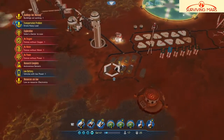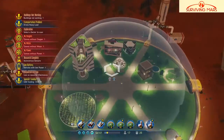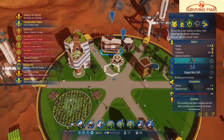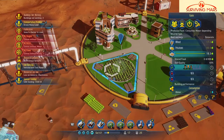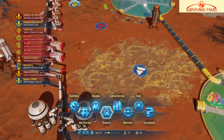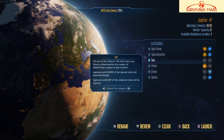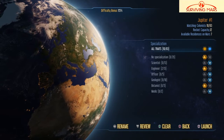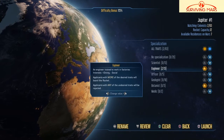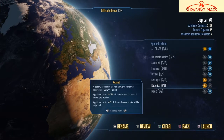Buildings not working — one. Why is it not working? No food. Let's see, we've got those. Can we eventually make a resupply? Can we get a passenger ship? Specializations — let's get rid of those scientists. Geologists yes, biologists no.